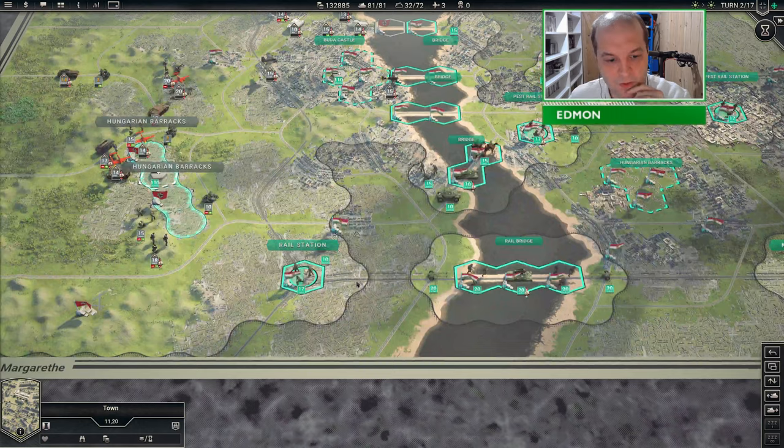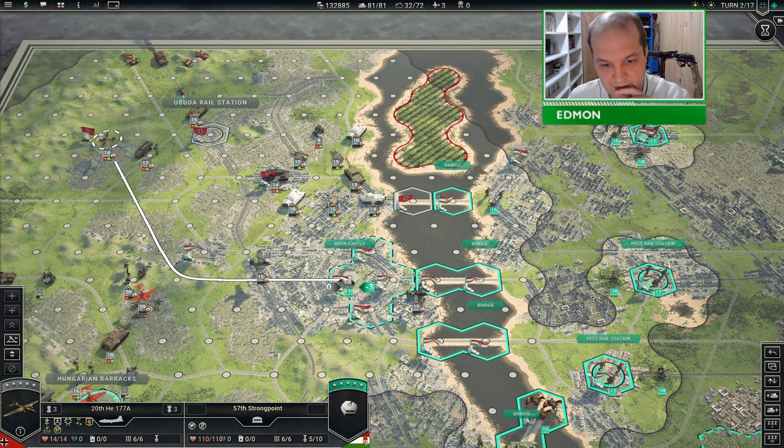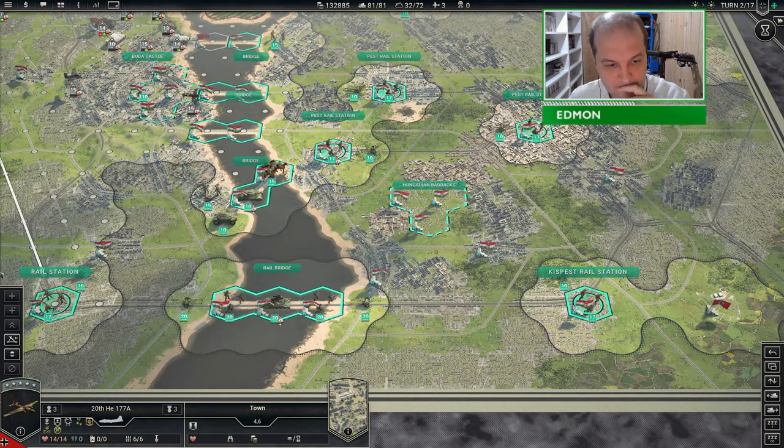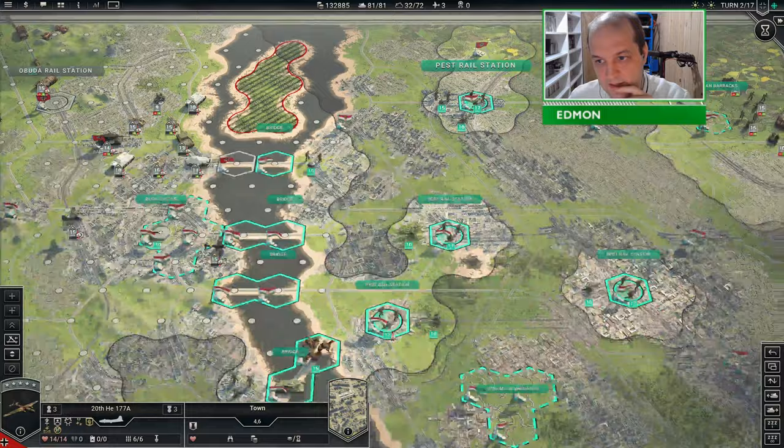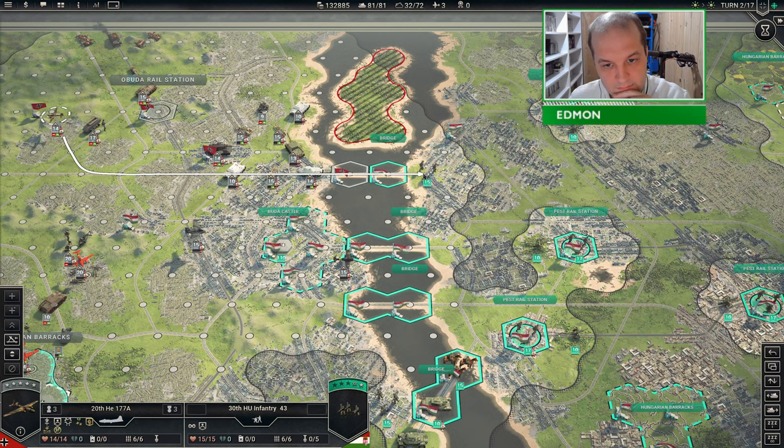This whole area is clear, there's nothing here — it's shocking. Yeah, these are designed to not be attacked. It looks like the Hungarians are not attacking.